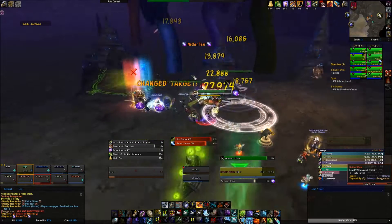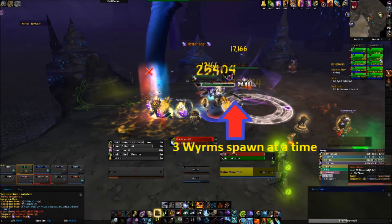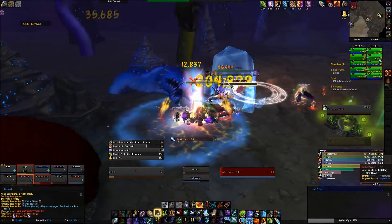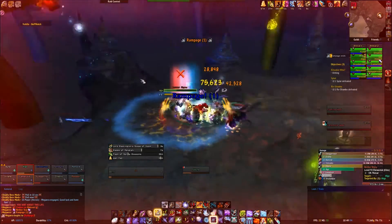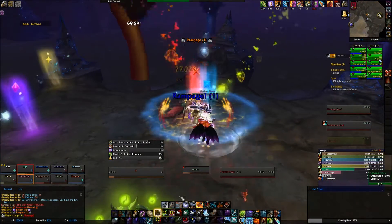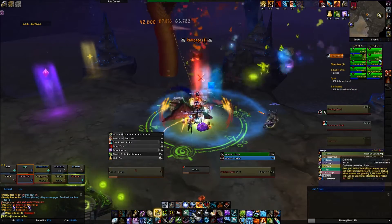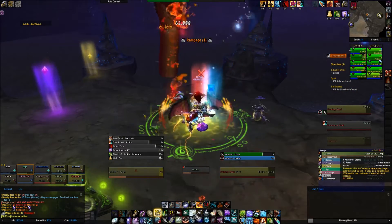The mechanic that goes along with the arcane head is some adds called netherworms. They have only 2 attacks. The first is a nether spike, which is just an arcane blast directed at its target. The more annoying attack is suppression, which will stun their target for a full 8 seconds. It must be interrupted as soon as it happens given all the other stuff going on in this fight.